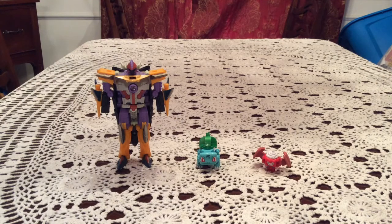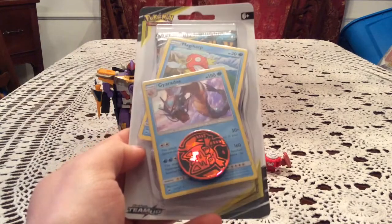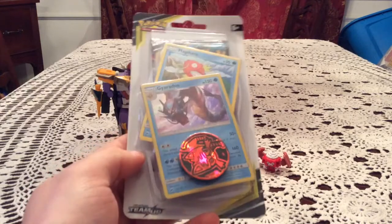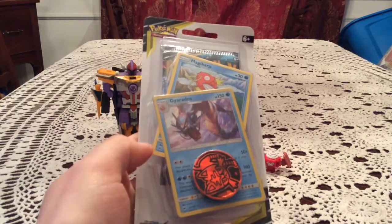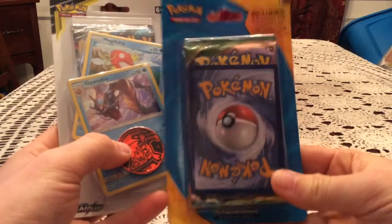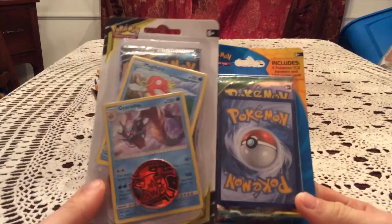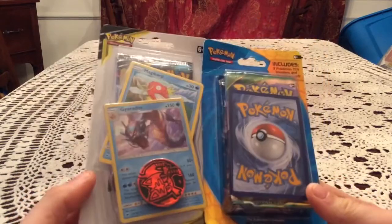Hello everybody, this is Gotta Transform Them All. I had some impulse buys to open today. I have a hollow foil version of the Gyarados from Burning Shadows in a Team Up blister that I found somewhere and decided to buy, and I also have a three-pack plus foil card blister that I picked up at a local Target. These are both just things I bought on a whim.